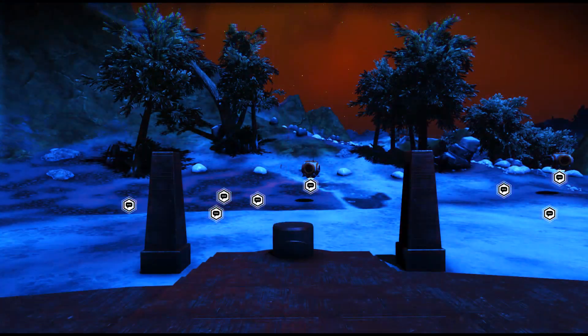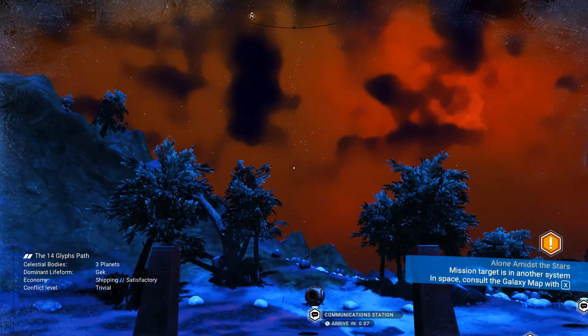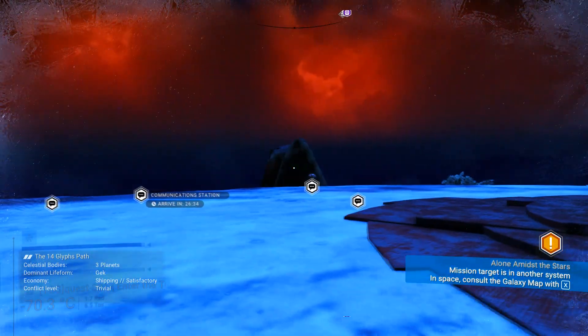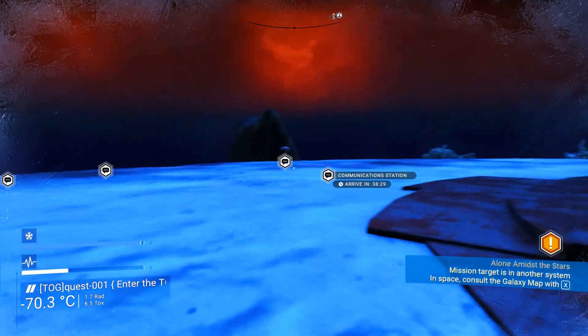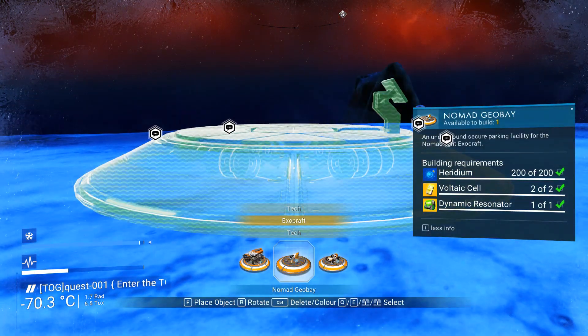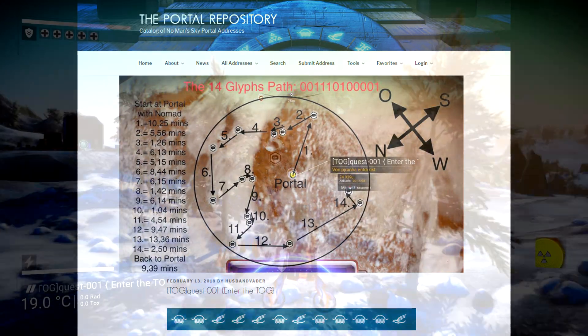This planet is unique in the game right now because it holds a total of 14 glyphs very close to each other and very close to the portal itself. Which means that you don't even need to claim a base here — just use a nomad exocraft and travel to all of them and claim them in succession. The coordinates towards this planet are actually a sequence made out of only the first two glyphs, making it very convenient. It's one of the most used ways by players to acquire all the glyphs in quick succession.